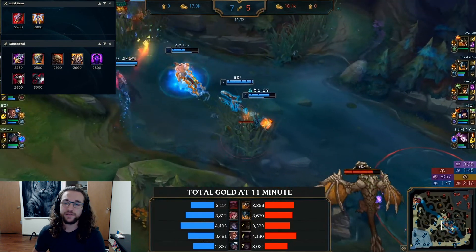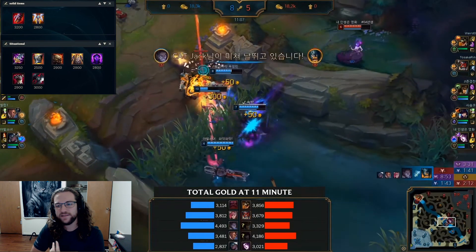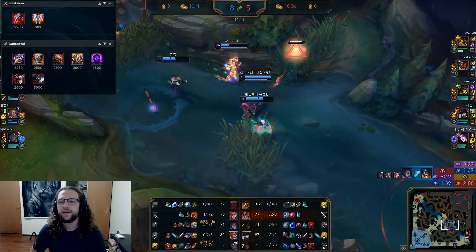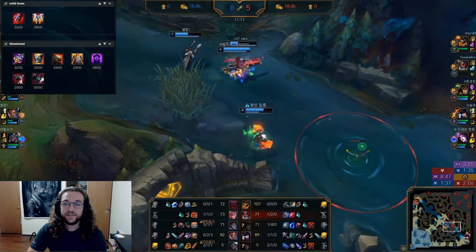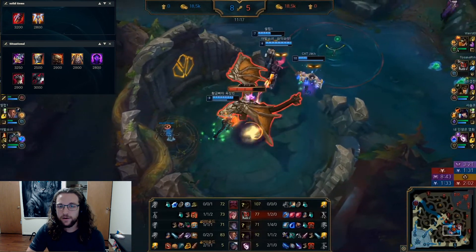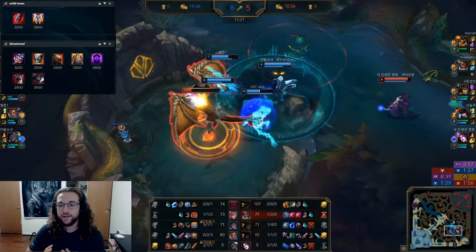If you're hard snowballing you could buy Steraks before GA, but I really love GA after Trinity Force. Steraks is really great on Vi — it synergizes super well with Shield Bash and is just a solid bruiser item overall.